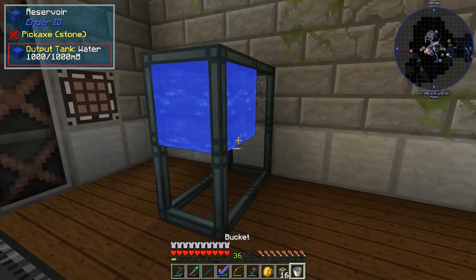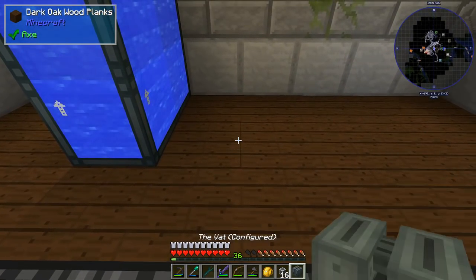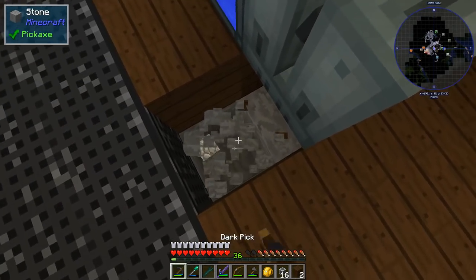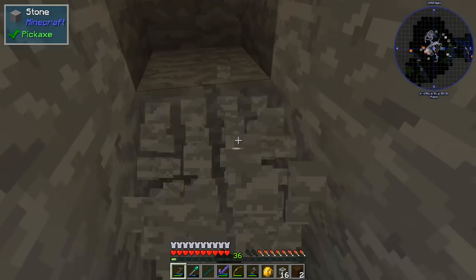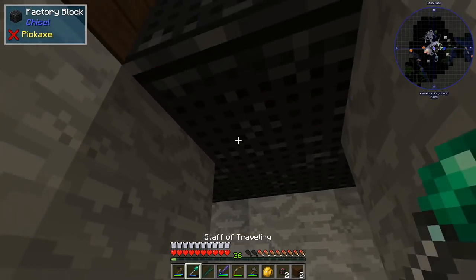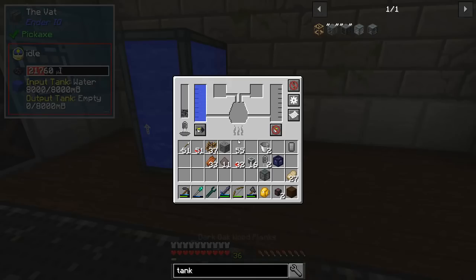I'll put the vat down and set it to output automatically - good thing I have a capacitor. Those will run, and there's power right under the floor. Let's run power conduits down the main aisle and come up underneath the vat. I'll stick it in the floor or wall later.